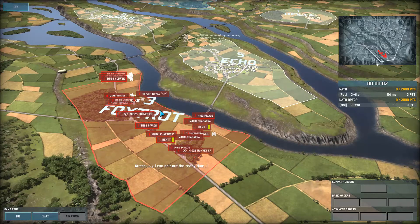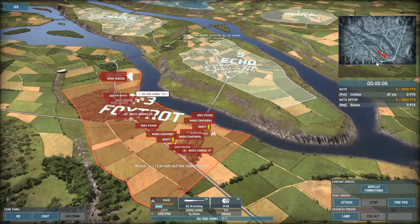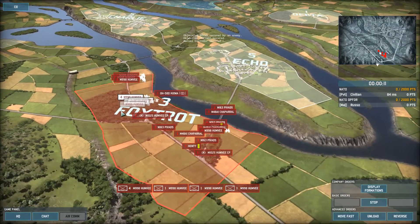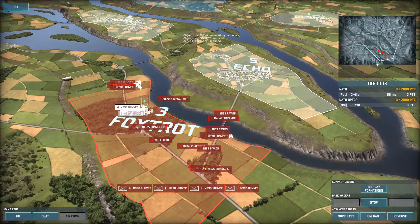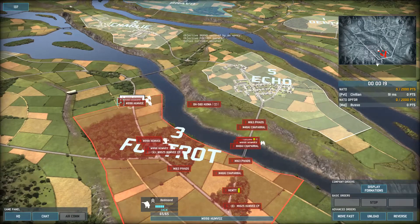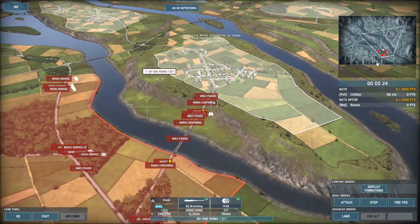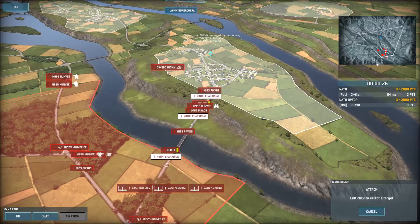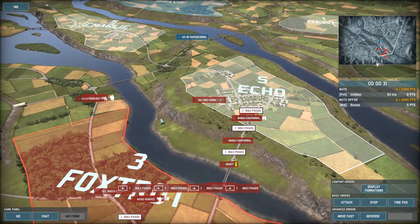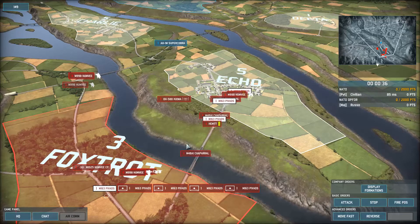Here we go. Be careful where you send your units on what roads, because if I would have just quick-clicked and said go there, they might have gone up this way and over. Super Cobra inbound — he's going to come right after that Kiowa. So I pulled the Kiowa back immediately. I gave the Chaparrals the attack function, which slowed down the rear Chaparral.